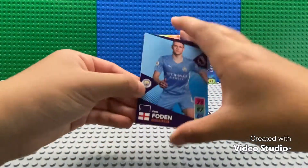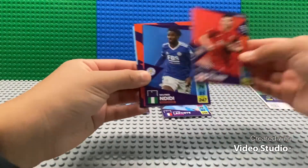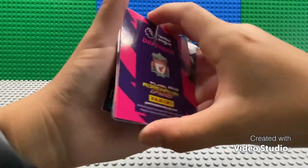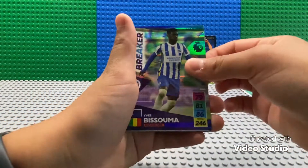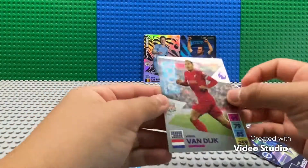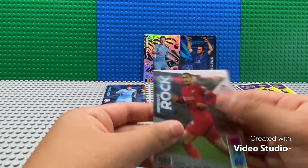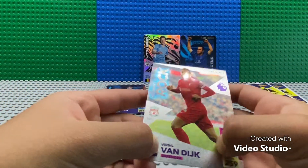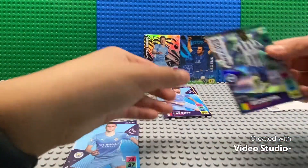Pack two starts with Phil Foden! Then we've got Serge Aurier, James Milner, Wilfried Ndidi, and the code for you guys. Our two inserts are a Batshuayi game breaker and a Van Dijk defensive rock. It's a very matte design — I love the texture. There's really no way to describe this texture but it just feels really nice, the design is great and the shine is beautiful.